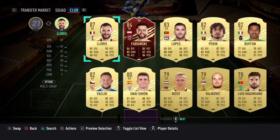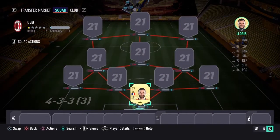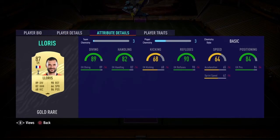First player — the goalkeeper: 87-rated Lloris from Tottenham. Very good goalkeeper, very good stats. His kicking is a bit lower, but in-game he's a very good player with great reflexes and he's also pretty tall so he can reach well.